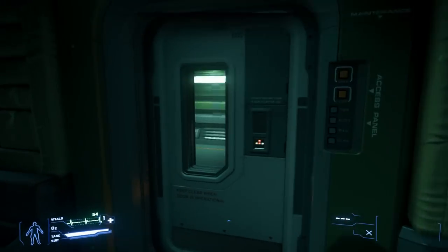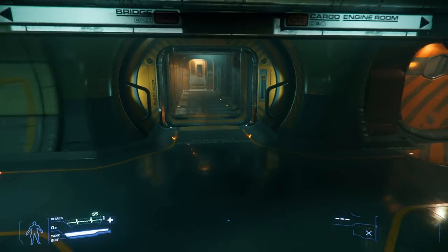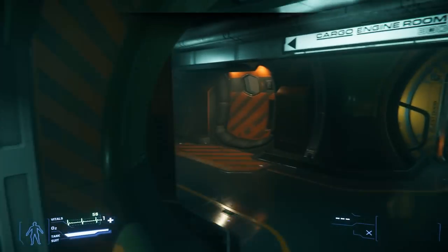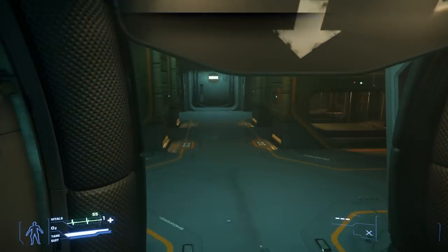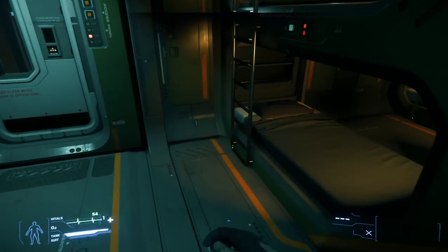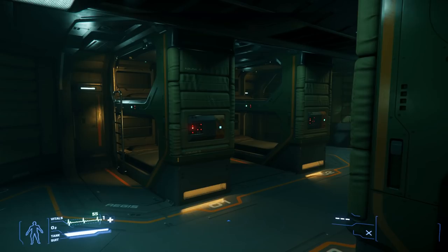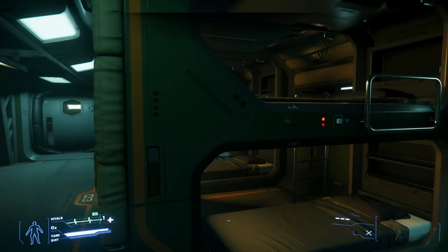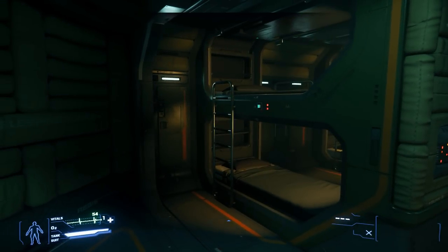Now there's a captain's quarter, so there must be crew quarters — probably as far away from the captain as possible if I were the captain. Let's waddle around here until we find it. Yep, crew quarters. I don't want to say it, but their beds look more comfortable than the captain's. If you guys have seen the Idris in Star Citizen, the beds remind me a lot of them, though there are a lot less because the crew is smaller for this ship. Interesting nonetheless.